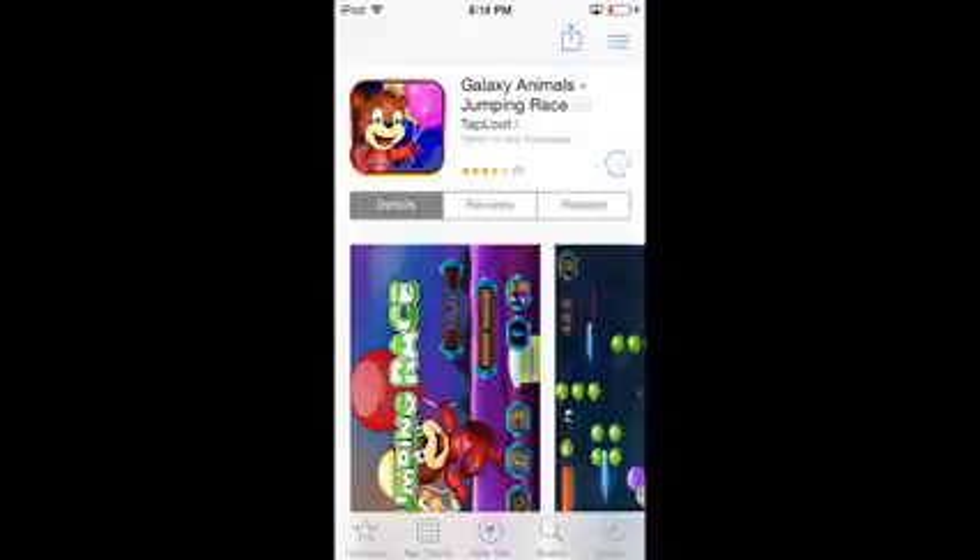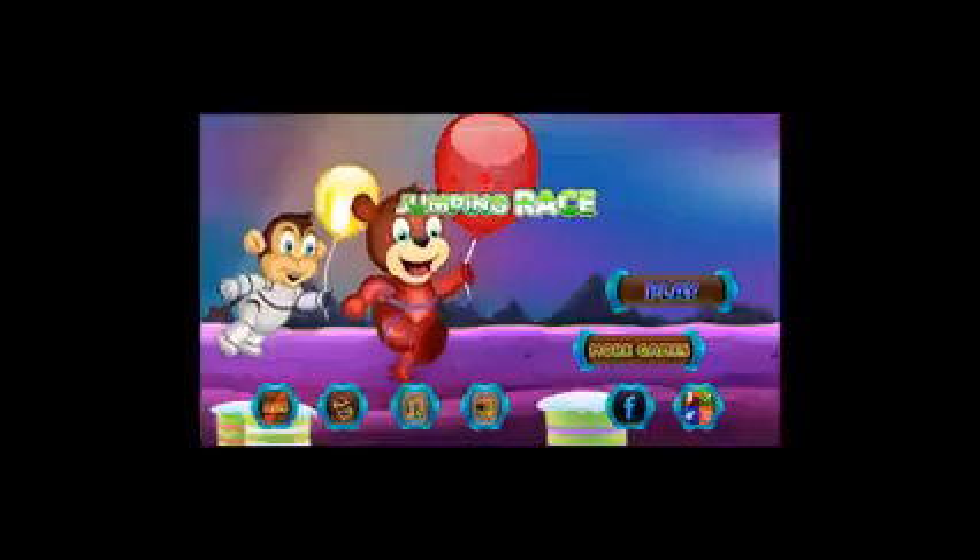Go ahead and download Galaxy Animals by clicking the get button right there. It's going to take you to the iTunes page where you just download the app really quickly — it's the app made by Taploot that sets up your device to recognize when you download other offers. Right when you download it, it says 'congrats, you're all set up' and you click 'see today's game,' which is the big green button in the middle. Then you're good to go with Taploot and officially ready to get gift cards.